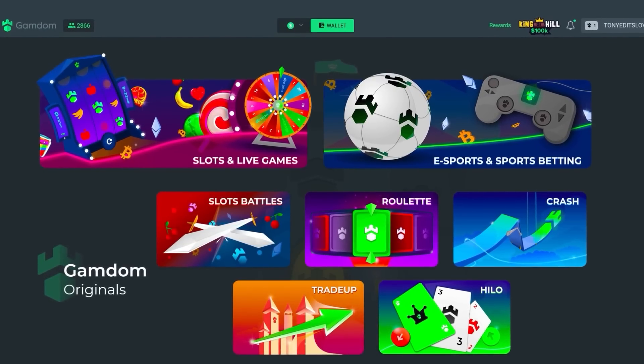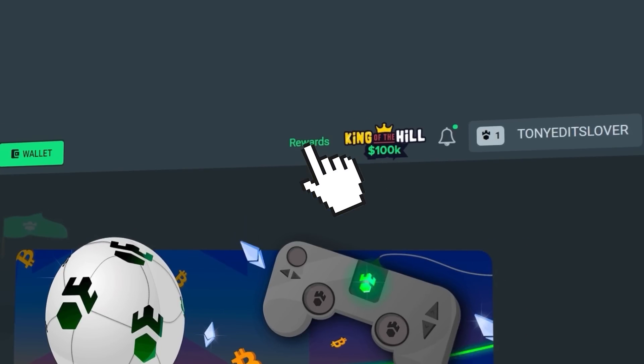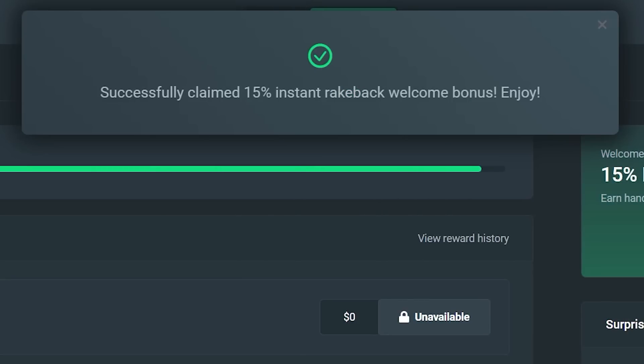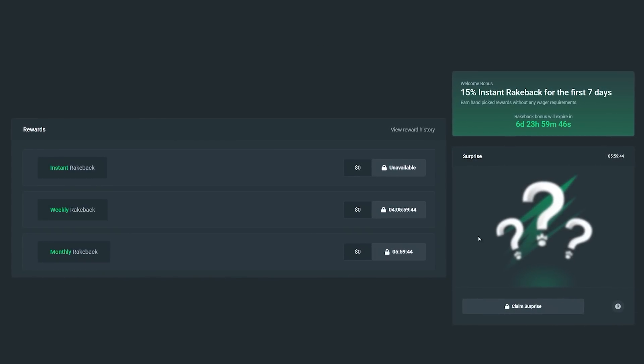Before we get back into the video — if you guys are above the age of 18 and new to Gamdom and want a chance to claim some rewards, click the rewards button on the right hand side. You'll see 'claim bonus' — you can use code tony-edits to instantly unlock 15% rakeback for your first seven days, as well as instant rakeback, weekly rakeback, monthly rakeback, and a surprise bonus every 24 hours. I appreciate your support and let's get right back into it.